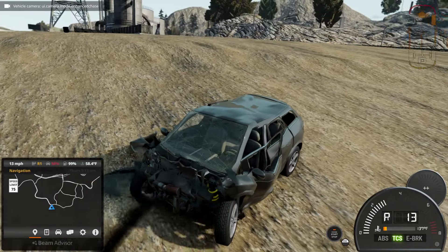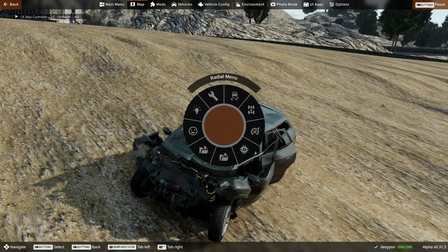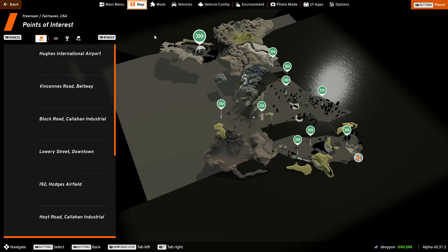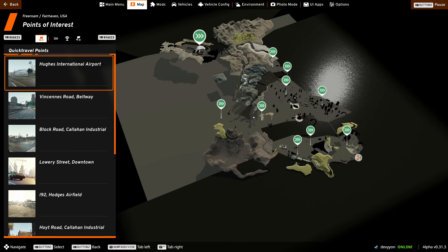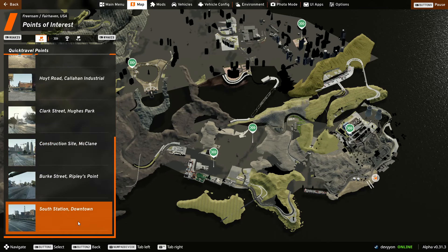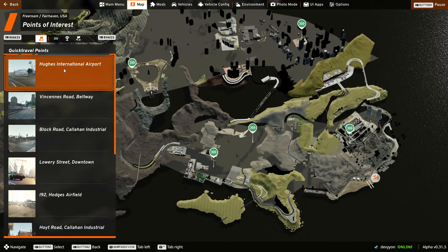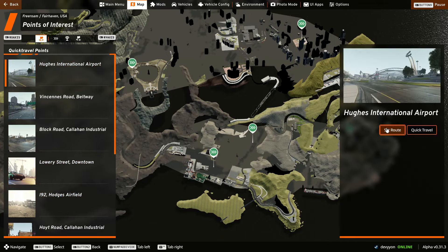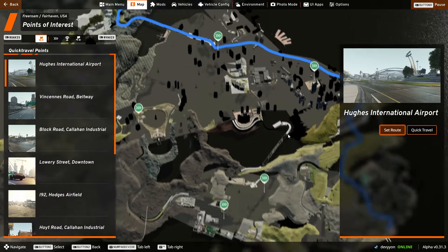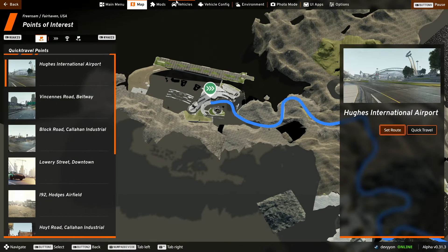Oh right, this also has an airport DLC — let me find it on the map. We could drive there. This is something I never even experienced in the base game because I don't think I had any of the DLCs. I'll set a route — it's relatively far but at least we get to explore the map on the way.